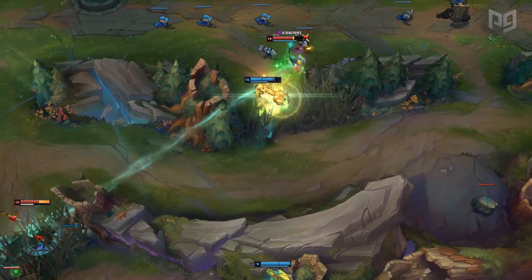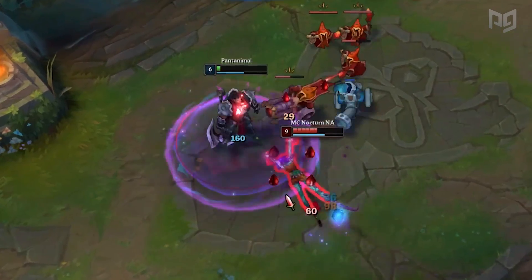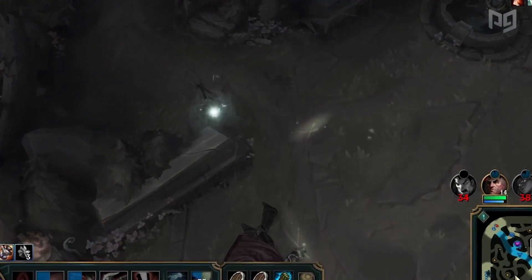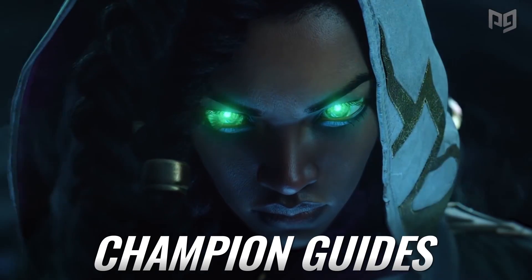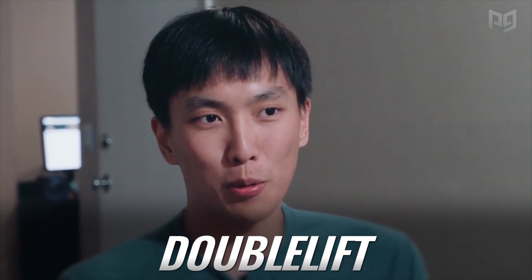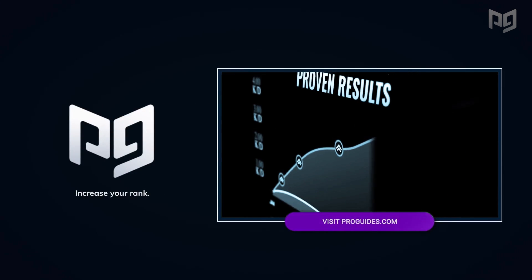For all of you guys who want more resources on getting better at League, check out ProGuides.com using the description link below. ProGuides is the number one proven way to quickly help you level up your League of Legends skills. Whether you're looking for tier lists, champion guides, coaching, or courses from your favorite pro players, ProGuides is where you'll find them. Even players like Nightblue, Bunnyfufu, Doublelift, and LocoDoco support ProGuides. So what are you waiting for? Click the link and start improving right now.